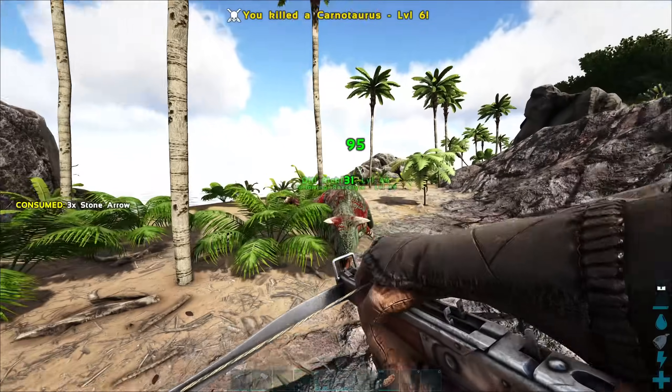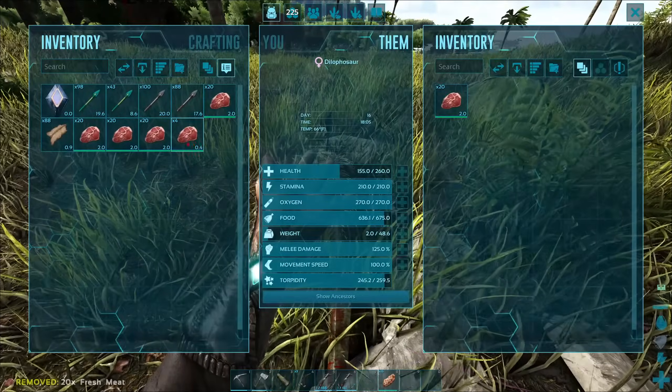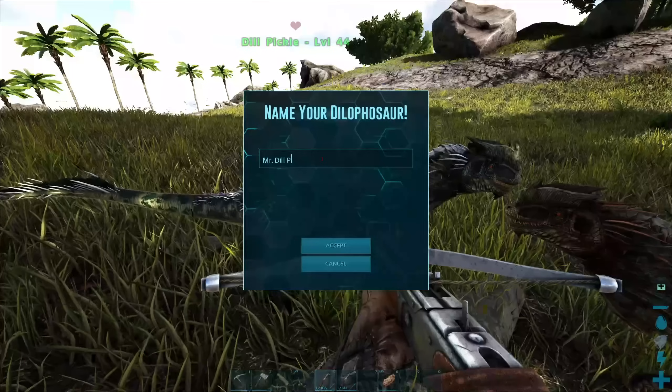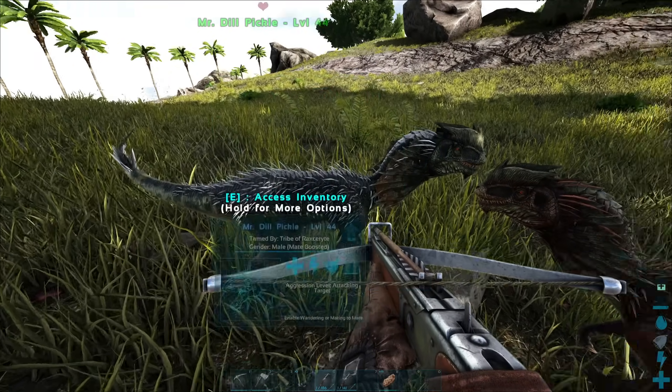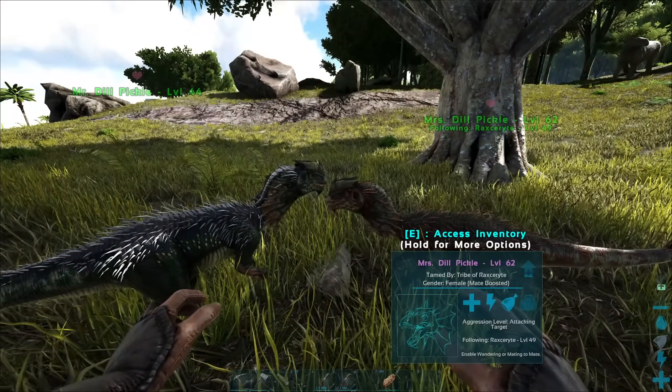When I woke up, I went to kill a level 6 Karno with Dill Pickle. Since Dill Pickle had been so good to me, I decided to give him a wife, so I tamed a female Dilophosaurus. When she tamed up, Dill Pickle came to meet her. And then they became husband and wife, or something like that.